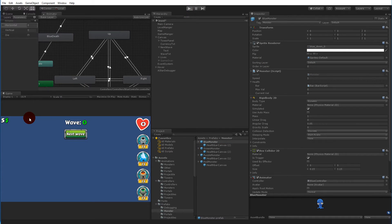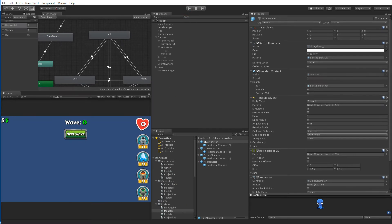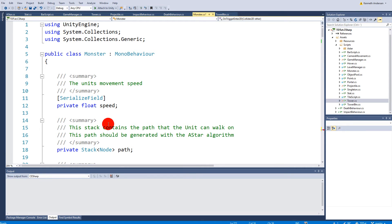The idea is: if a tower is at sorting order one and a monster walks below it, the monster's sorting order becomes two, so it renders in front of the tower. Every time the monster moves down a tile, we increment the sorting order. The grid position Y of each tile gives us exactly the value we need to assign as the sorting order.